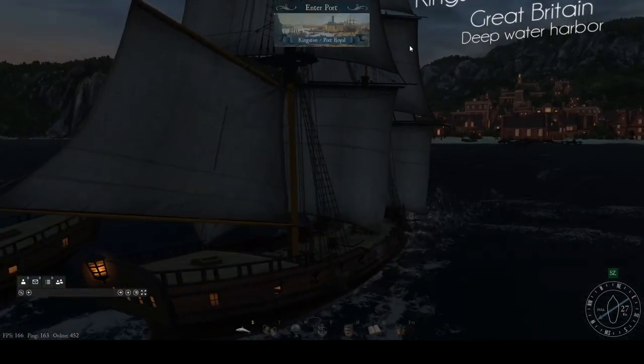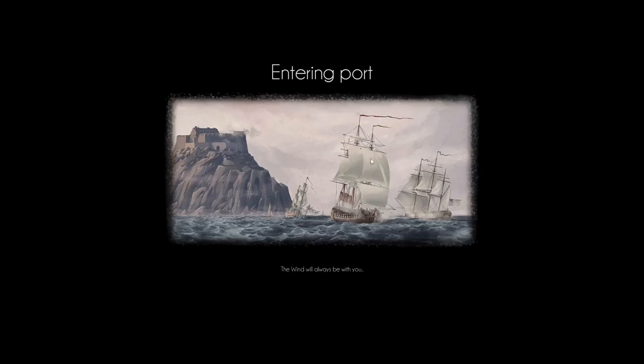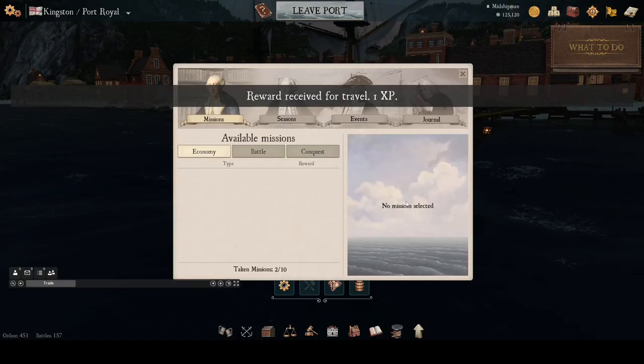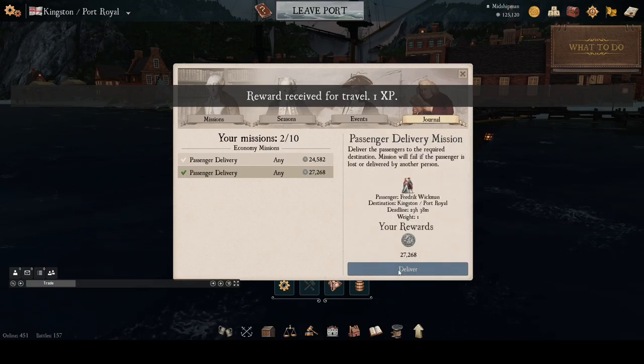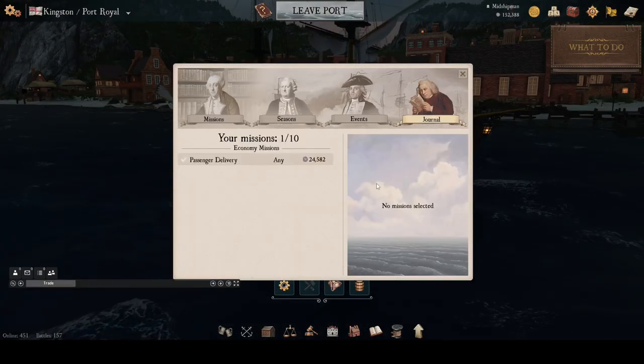Here we are, late in the evening, entering Kingston Port Royal, where we will make our last passenger delivery. In about 40 minutes, we have made over 150,000 reals, which is enough to purchase and arm a small warship that is much stronger than our basic brig, and will help us to level up in Naval Action.